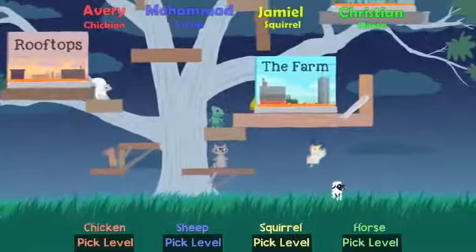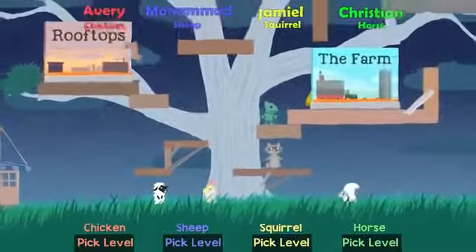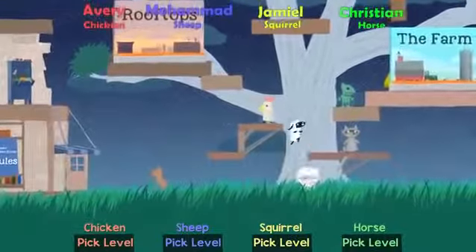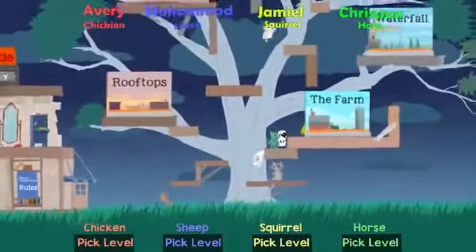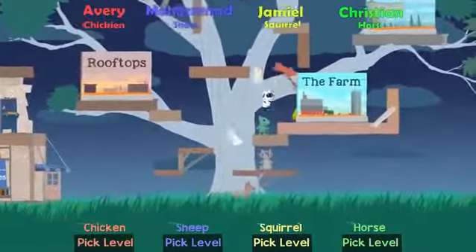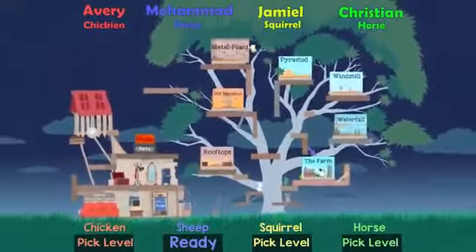When you're choosing an object, you can rotate the object by using the right bumper and left bumper. You're gonna be able to pick objects from a party box, and when you do that, you'll be able to rotate those objects using the right and left bumper.